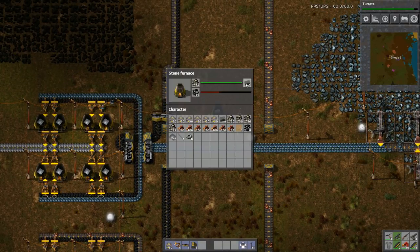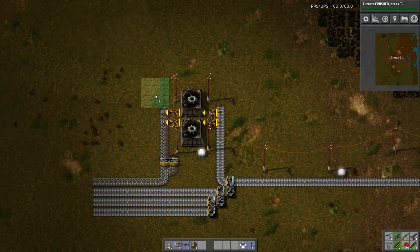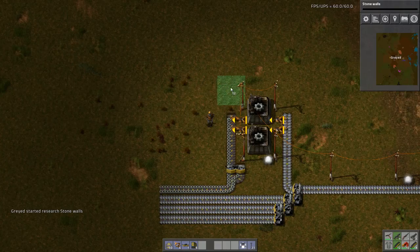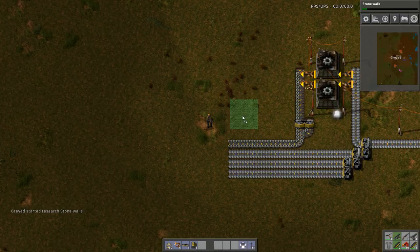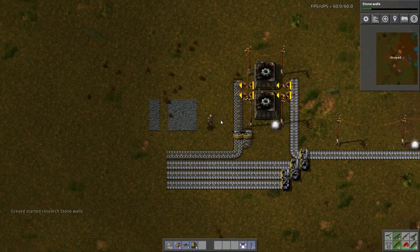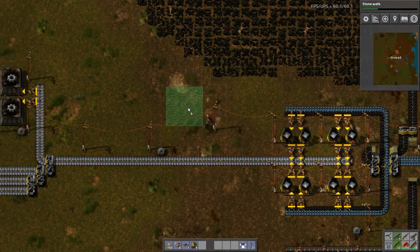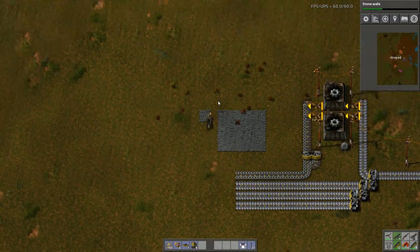So I'm going to grab this brick. Turrets are finished — next up, let's grab walls. On the north side of my bus I want two spaces here, I want four, and then another two spaces. This gives me my path — I'll run along this path here. This gives me enough room to put down underground belts back to back.